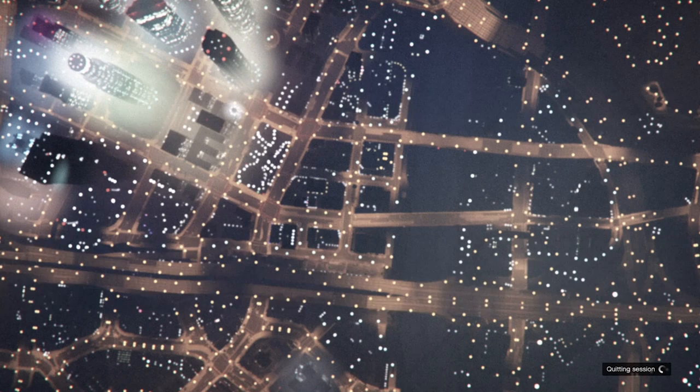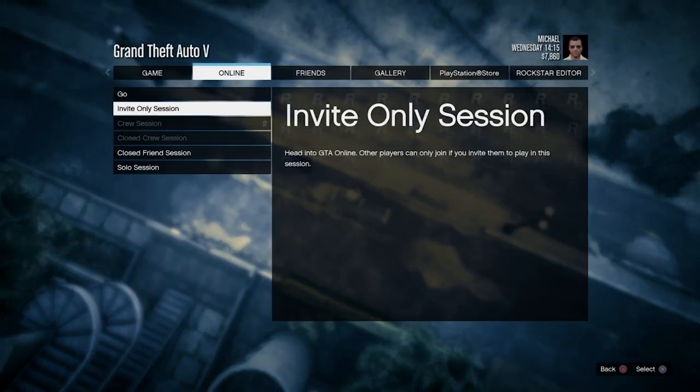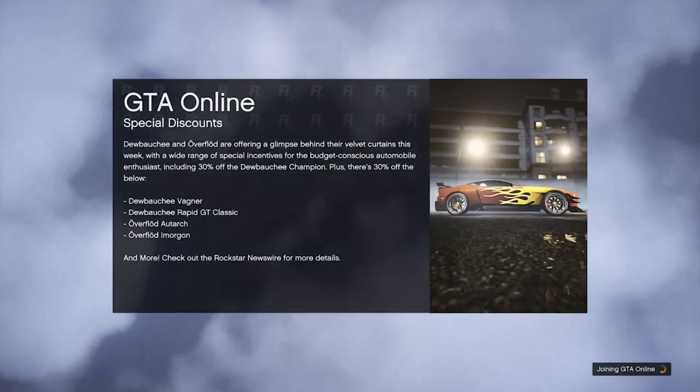Now once you have deleted your online character, what you just want to do now is exit back to story mode. Once you guys do load back into story mode, what you just want to do now is pause the game, go to online, and start up an invite only session. Now once you guys do load back into a new session, what will happen is that when you do go to a clothes store or your wardrobe, you will only see one outfit or multiple outfits depending on how many you made.